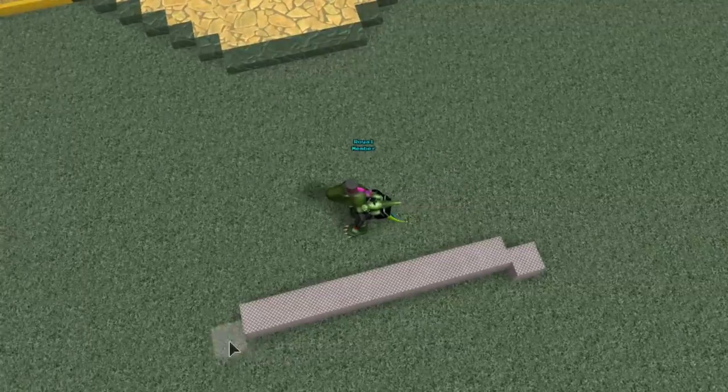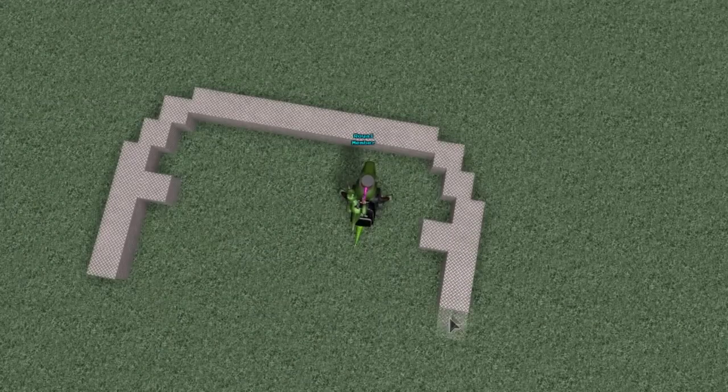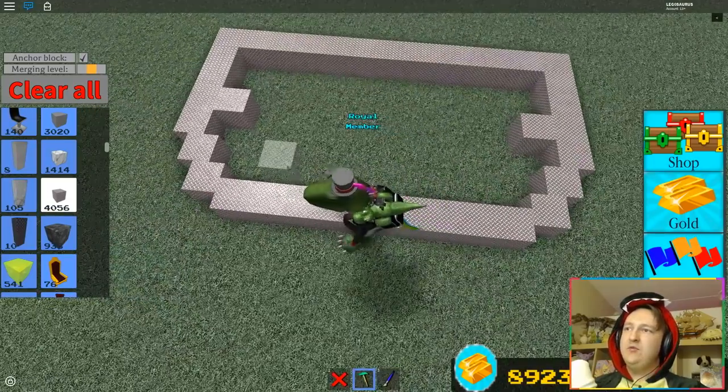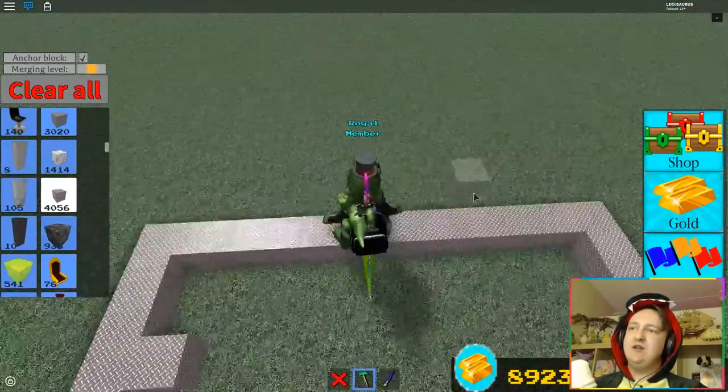So I will have a little bit of stairs leading up to the front door — I think that will look cool. This first part will be stairs, then this will be flat, and you'll be standing here looking at the front door. I hope you guys kind of get the picture, because I'm drawing this out just from my head to see what it will feel like.